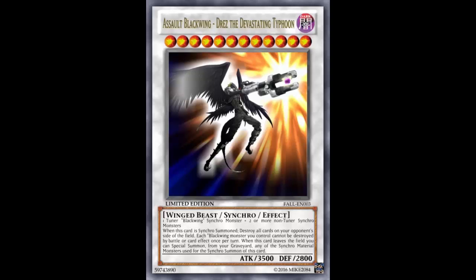So even Compulsory Evacuation Device sending it back to the extra deck will still trigger it. For example: you summon this, activate the effect to wipe everything, they chain Compulsory - you go back to the extra deck, you still wipe the opponent's field, then this card's leaving-the-field effect goes off, summons the materials back from the graveyard, and then you make it again. Like nothing happened. Or if you have Rank 4s out, wipe the field and summon the materials back to make another one - or Quasar, whatever you want.